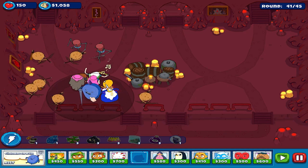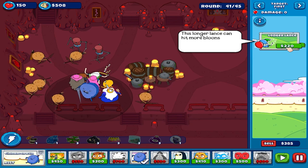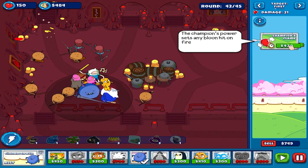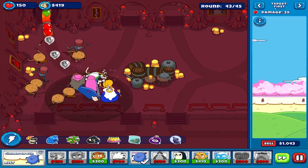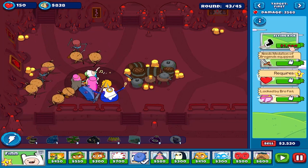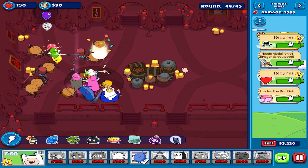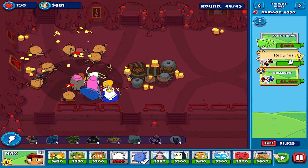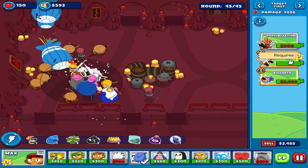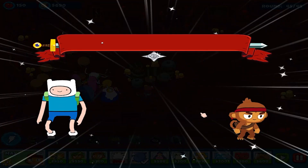Nice! Longer range, more attack speed - Fiery Lancer. Let's now upgrade Finn's stun. Max attack speed, increased pierce - weapons in range get increased pierce. Voila!